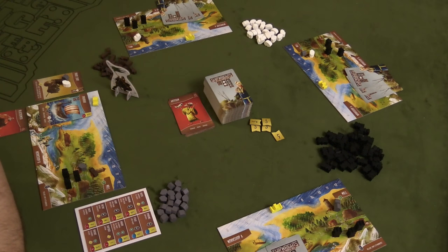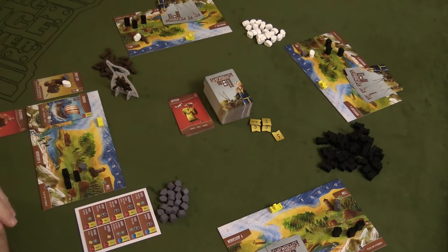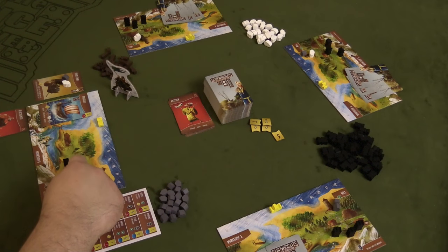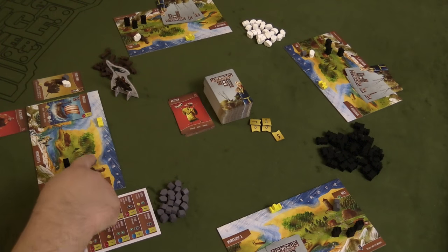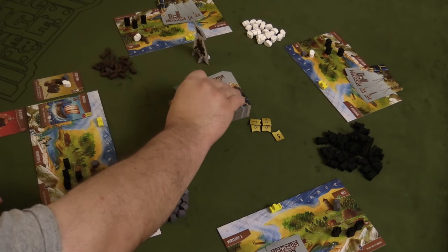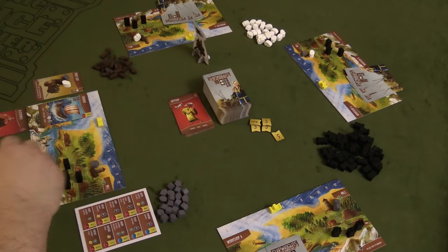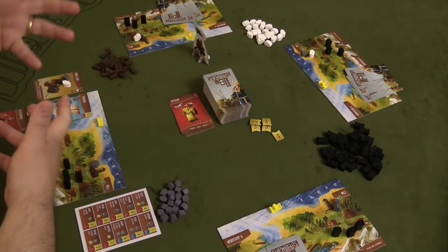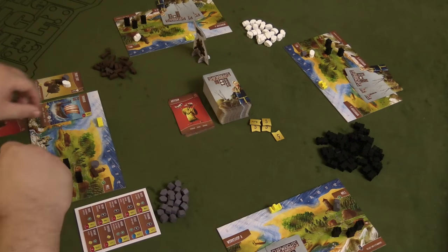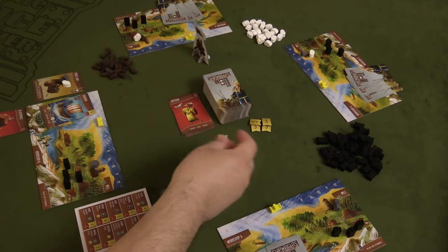Once everybody has taken their turn, we go into the evening phase. First, you get gold for the number of people in your village — so I would gain three gold. Then another person comes to my village. We check to see if we are within our capacity for the mill — no more than eight goods. Then the player marker shifts to the next person, who draws five cards to begin the morning phase of the next day. That is how the game progresses until one person has built their fourth ship. Points are accumulated from ships, any buildings you've purchased, and bonuses — for example, whoever has the most military power gets a bonus three points at the end. Whoever has the most points wins.